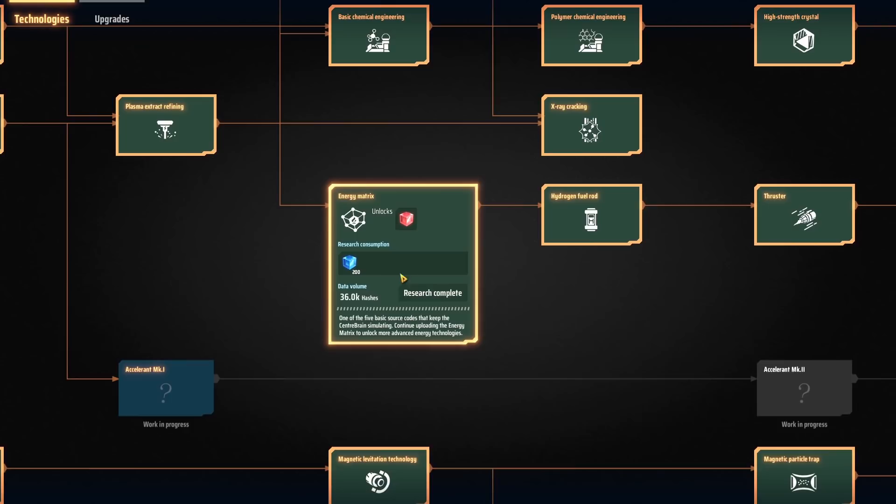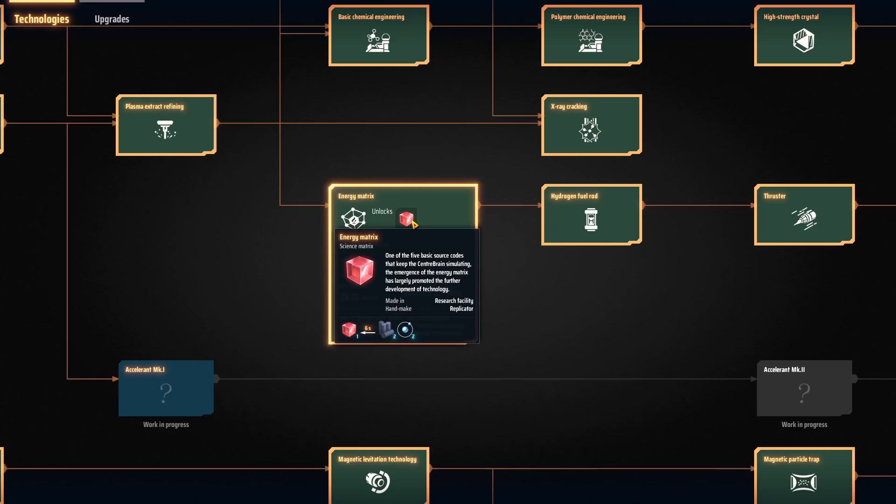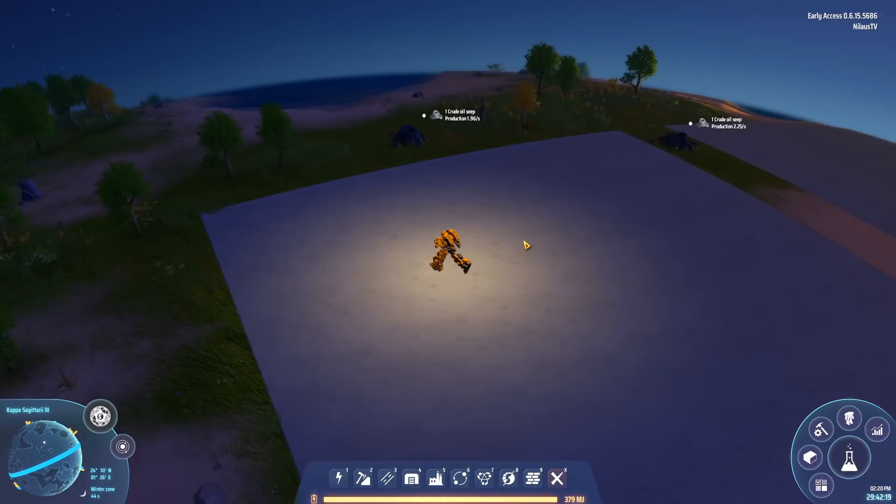We have the research somewhere down here — energy matrix — it is a blue research. If you are in doubt about the blue research, take a look at my jumpstart base or my ratio tutorial; they basically do all the stuff to lead right into making the blue matrix. We want to do the red matrix, and this is where things get a bit more difficult. You want to take two energized graphite and two hydrogen. The graphite you get from coal and the hydrogen from oil processing.